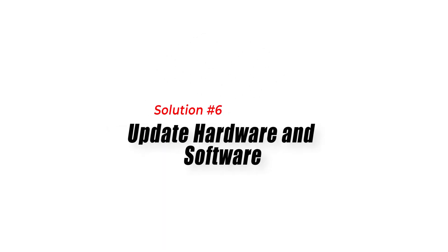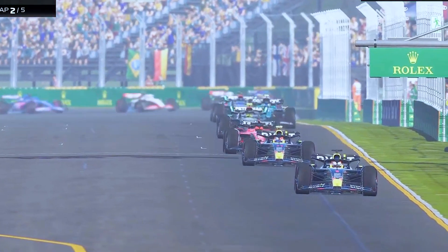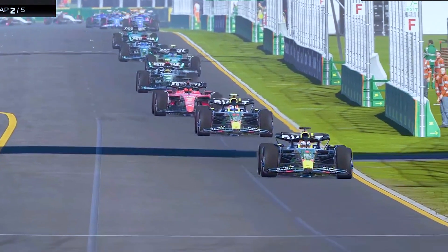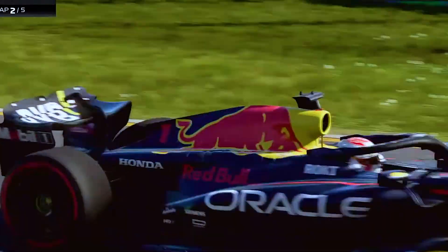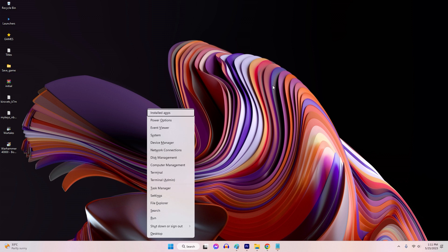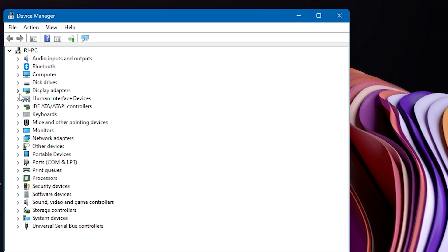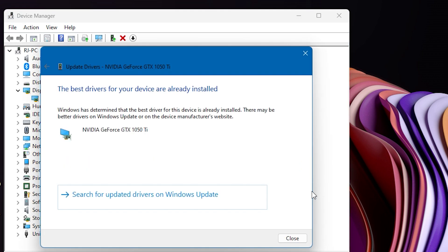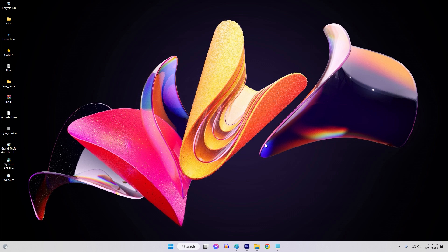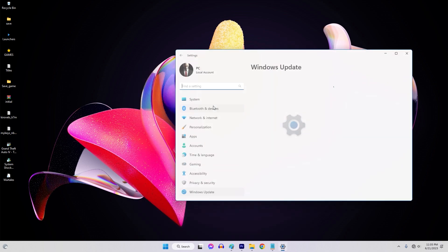Fix 6: Update Hardware and Software. Updating hardware and software can help fix the F-123 crashing issue on PC because outdated or incompatible components can lead to conflicts and instability. By updating hardware drivers, such as graphics card drivers, you ensure optimal compatibility and performance with the game. Similarly, updating software, including operating systems and applications, can address compatibility issues and provide necessary bug fixes or optimizations.